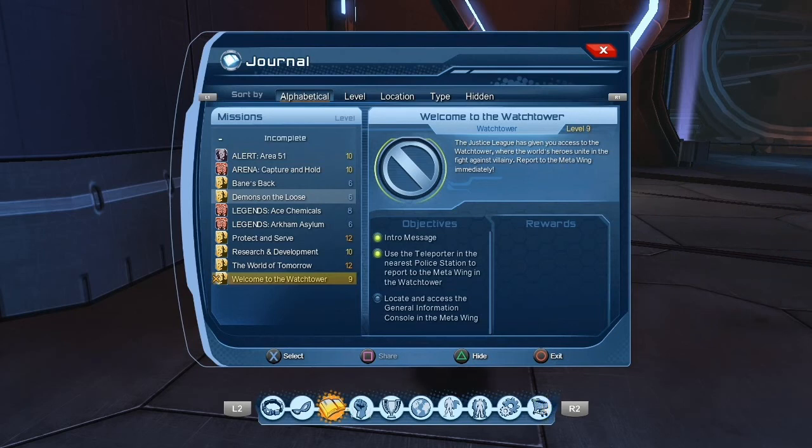Once you open up the Watchtower, you get the other person's missions. If Wonder Woman is your mentor it opens up Queen Bee and Bane; if Batman's your mentor it opens up Demons on the Loose, which is Raven's mission, and Queen Bee. Everybody gets these missions. What I like to do is start from the lowest one and move up. I'm not a big fan of the Bane mission so I usually go to Demons on the Loose first.